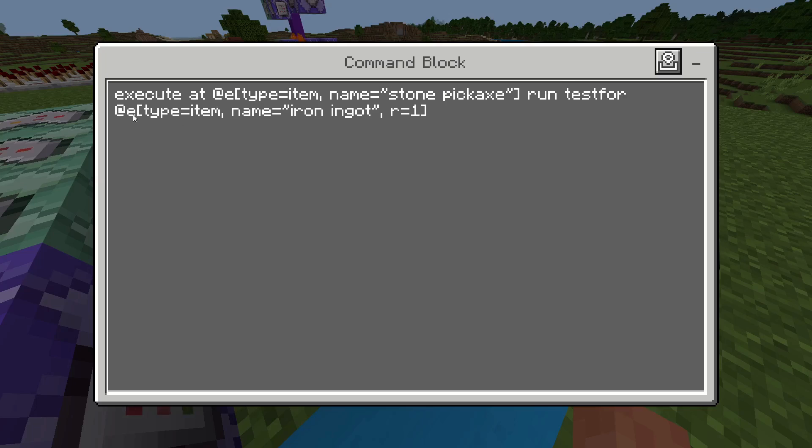Run test for any entity of type item, so any item on the floor with the name iron ingot. It checks within a radius of one — R equals one. This will test for any iron ingot within one block of a stone pickaxe, both on the floor.